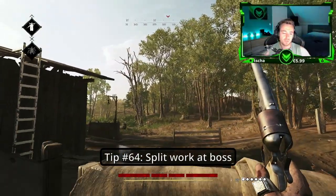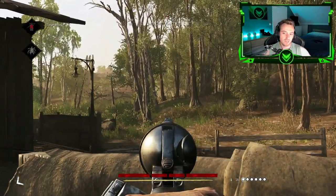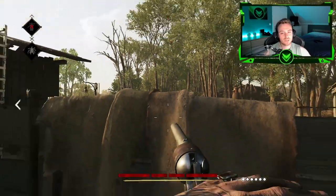Tip number sixty-four: Split the workload during the boss fight. Have one guy doing the boss and the second guy on lookout for enemies.